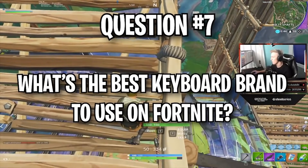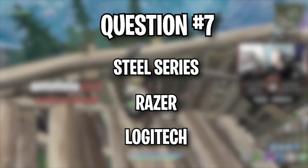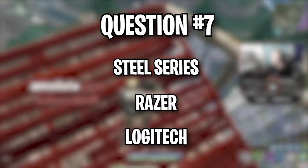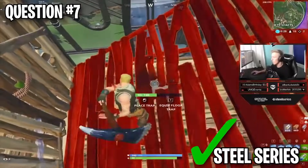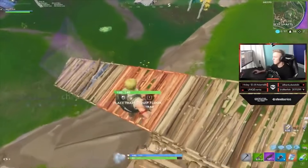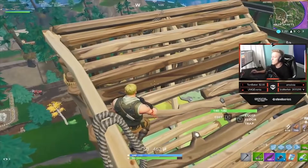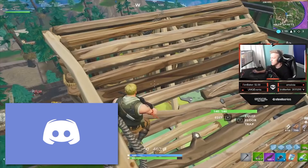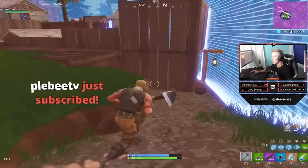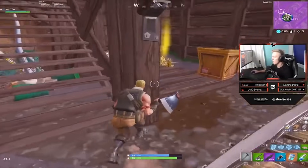Question number seven: Which is the best keyboard brand to use when playing Fortnite? A hint: Tfue and a lot of professional players use this keyboard. Your options are SteelSeries, Razer, or Logitech. Almost all of Tfue's equipment is SteelSeries — his keyboard specifically is a SteelSeries Apex M750 TKL. He also uses a SteelSeries mouse and headset. This keyboard has cool customization options including custom key configuration and color notifications designed for Discord. If you guessed Razer, I'll give you a point for that as well, as SteelSeries and Razer are what the pros stick to.